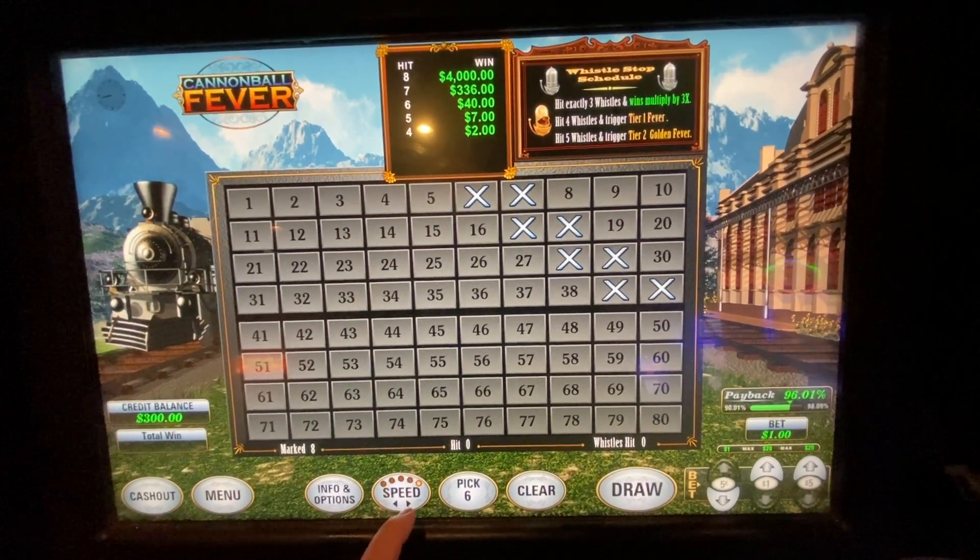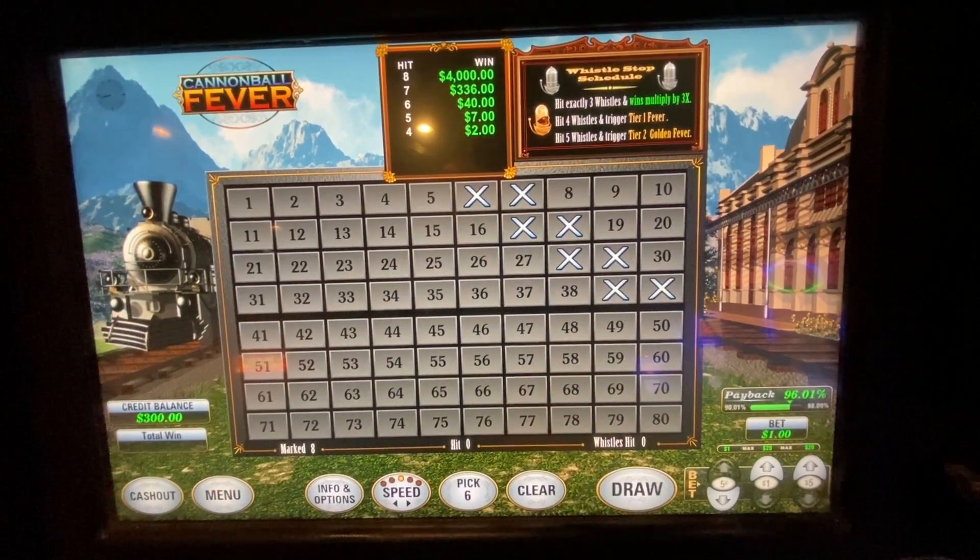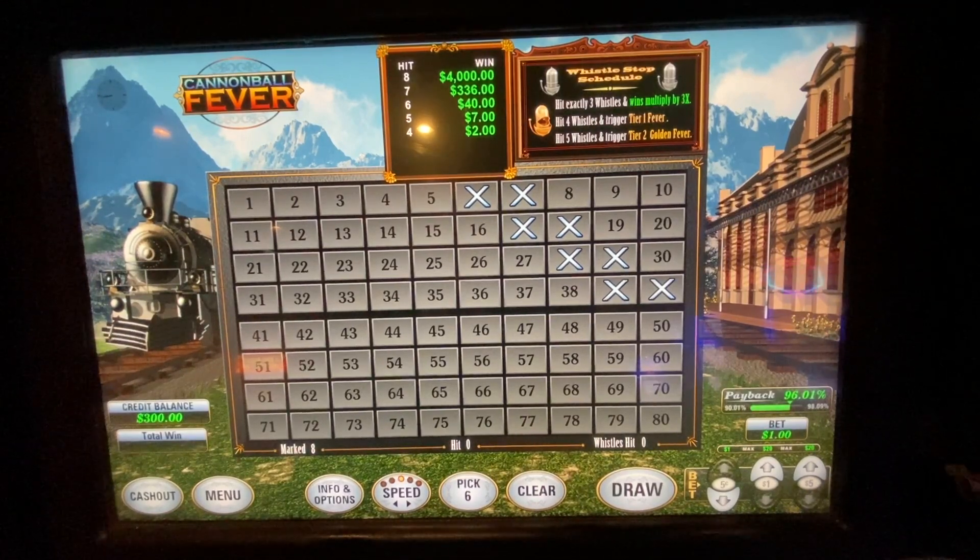Hey everybody, welcome back to Keno Life. This is Dean coming to you from El Cortez in downtown Las Vegas where we're playing Cannonball Fever on the U1 machines. We have an 8-spot selected and this is some whistle bonus that gives you multipliers and some type of free games. We're trying to get free games.